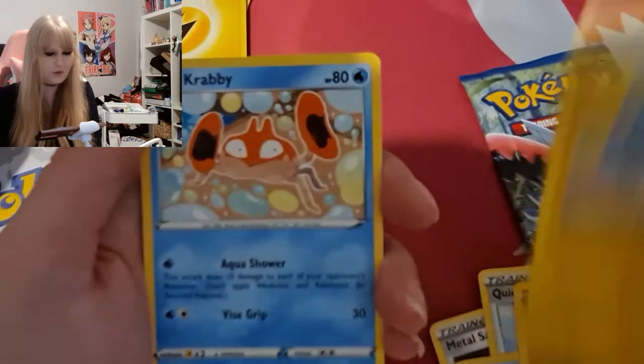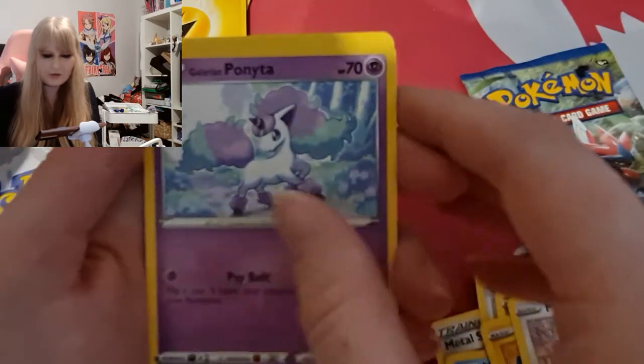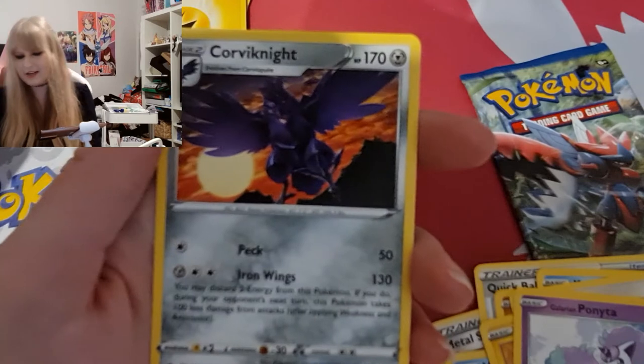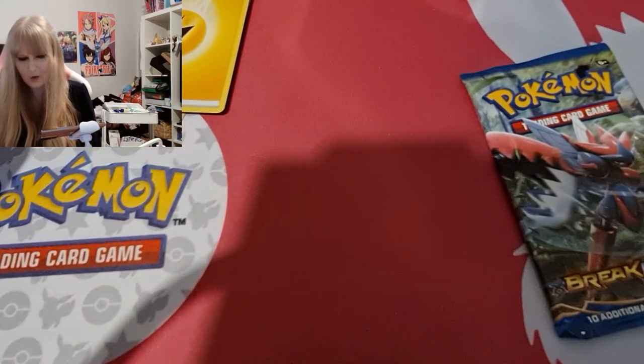Baltoy, Chinchow, happy Minccino — super cute — Galarian Ponyta, love it, reverse holo Rose, Raid, and a Crobat. As I said, my expectations were not too high for that one.